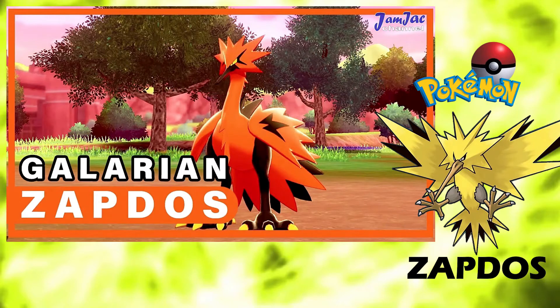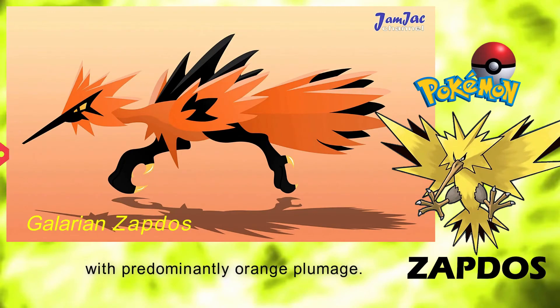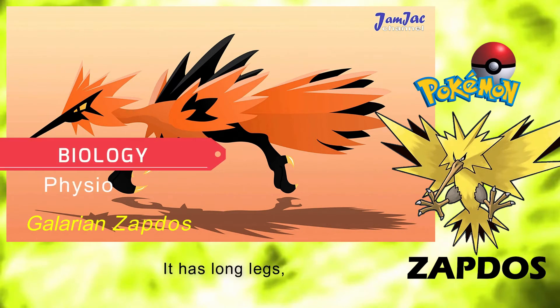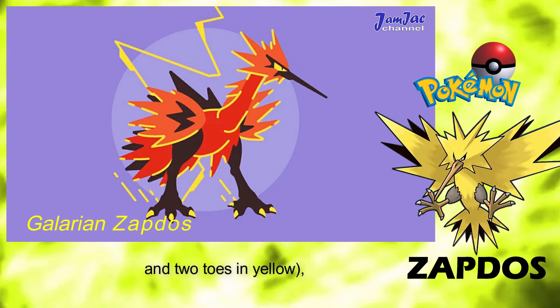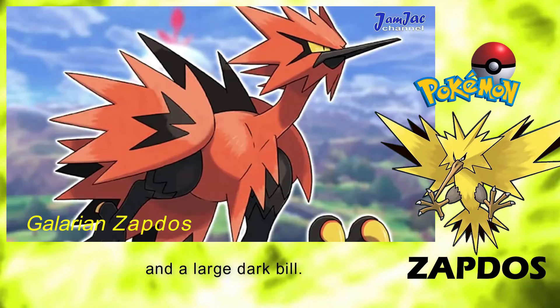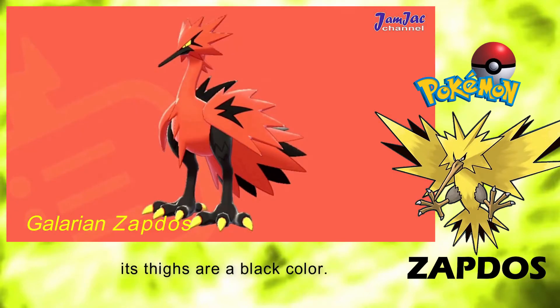For Galerian Zapdos: Galerian Zapdos is an avian Pokemon with predominantly orange plumage. It has long legs, strong zygodactyl feet possessing two toes in front and two toes in back, and a large dark bill. Its wings and tail are a mass of spiky feathers, with black feathers covering the back of its wings and inner tail feathers. A large crest of spiked feathers surrounds its head, and its thighs are a black color.